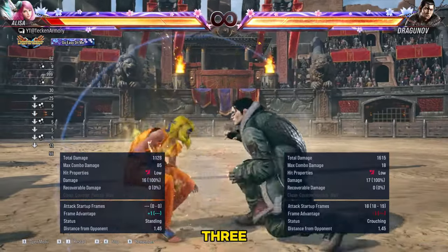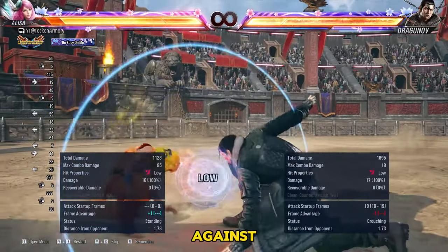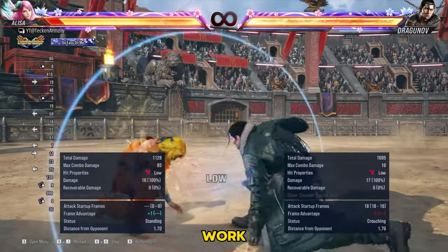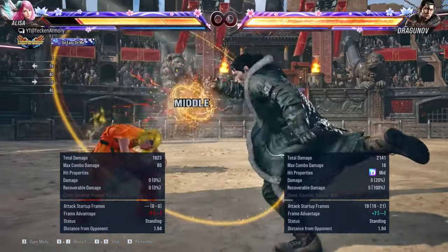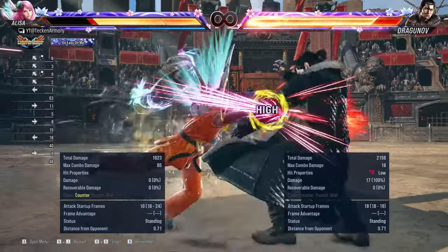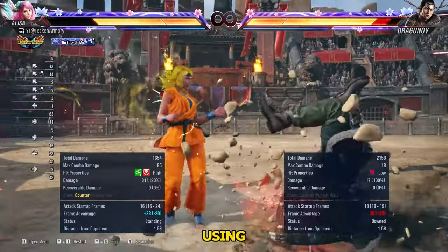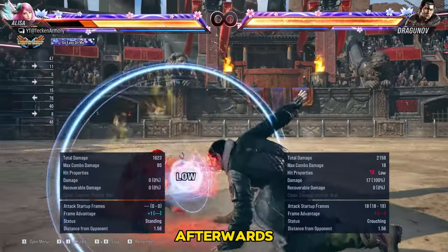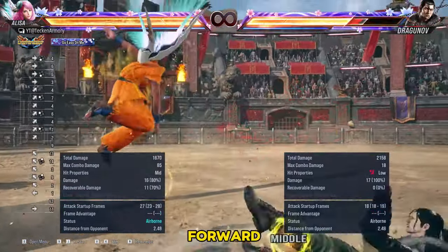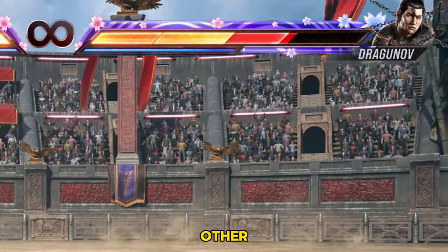Now to counter all 3 of these, you can guess that you can use your own 11 frame while standing 4 against them, and yes it should work, but you can try another option. What you just saw is using Elise's up back 2 power crush that will counter all 3 options. Afterwards, you can also try to use an up forward 1 that might relaunch them — and the damage is crazy high. Let's watch the other two.